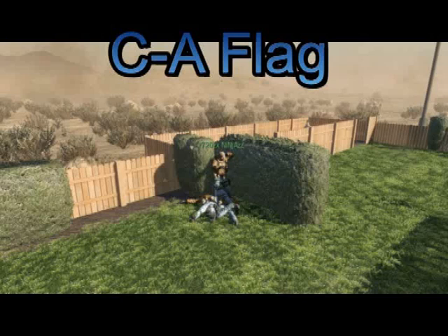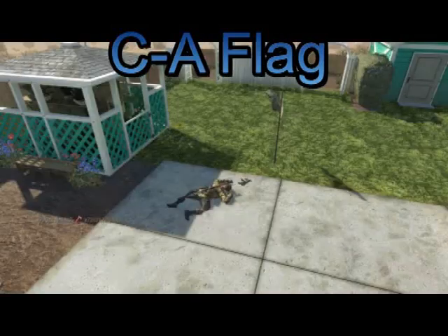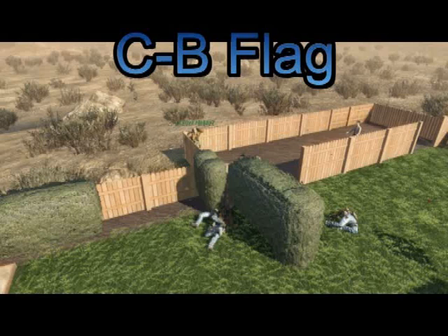C to A — jam yourself between the bush and the other bush, aim over the house just above the double rainbow at A, and you'll get him straight on that tile.